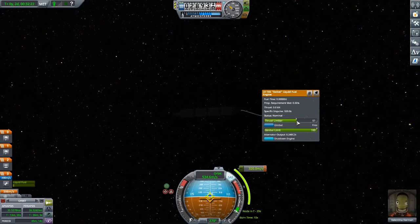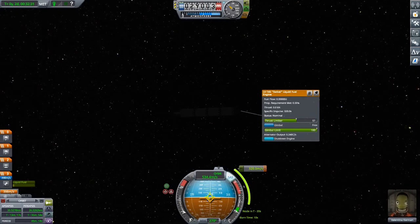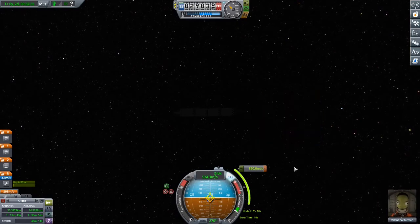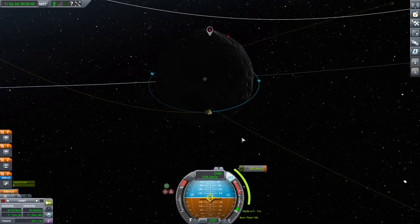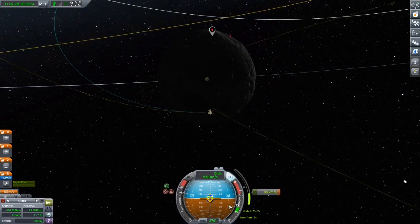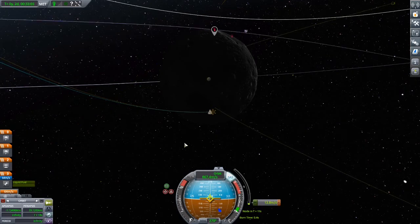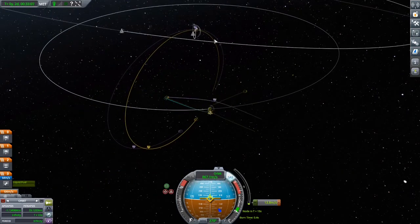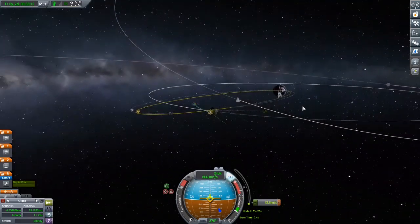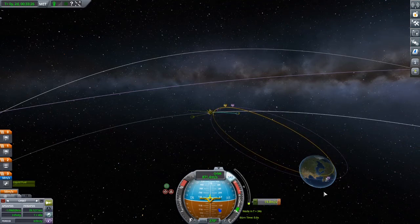I'd like to be able to pull the throttle up with my mouse because it's so easy to say I want two-thirds or one-third, but I always have to use shift and control and get them mixed up. I have to accelerate soon — I often get mixed up and I'd like sometimes not to do a full acceleration. Periapsis of 29 kilometers — I'm not sure this is good. This flickering is not looking good. We're too low, we have to accelerate.